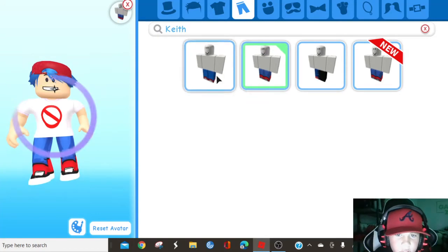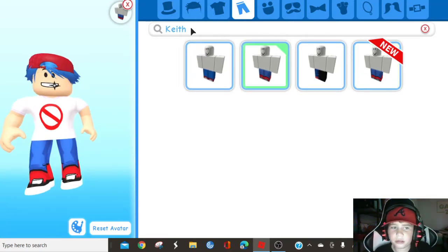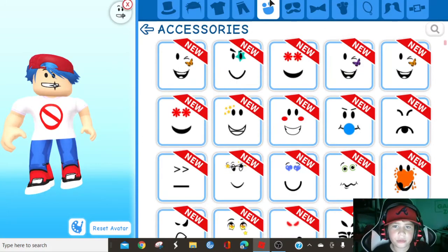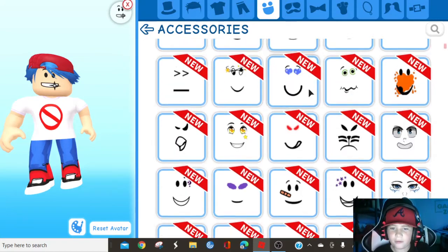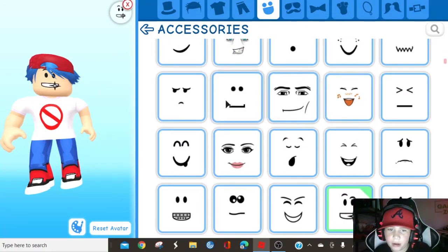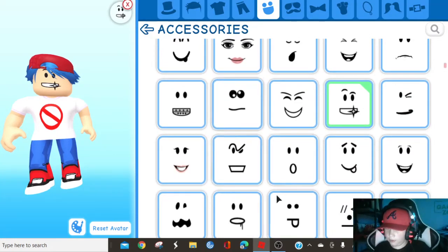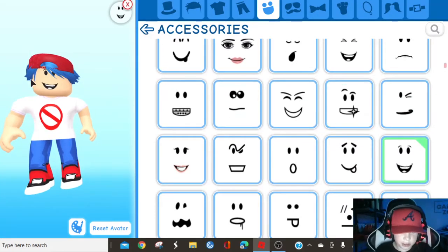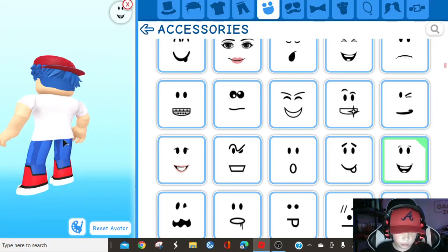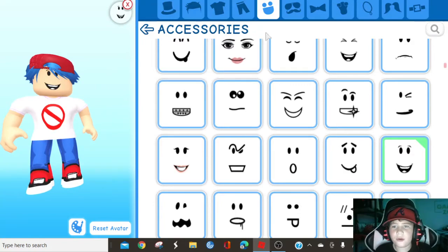I chose this one — you can do different ones. Then when you go to the smiley face right here — I have no idea what it's called — but I think the face things stay the same, and you click this. I think I'm already done. Is there anything else?